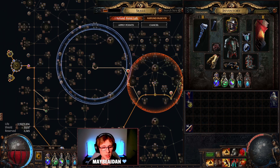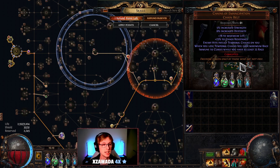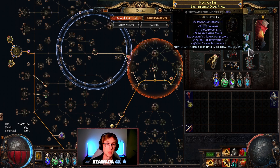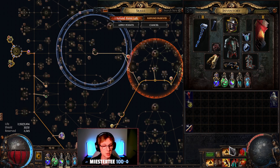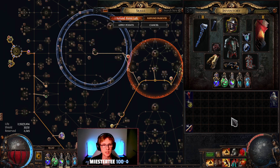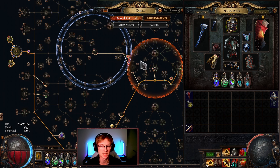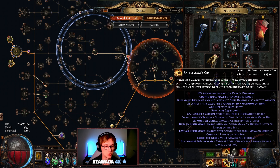Whenever our flasks are up it only costs rage because of a 25% reduced mana cost of skills during effect. The minus seven from our opal ring brings us down to zero with everything combined, meaning we only need to spend three rage when we use a skill. This is brilliant because we want to be able to spam our leap attack and battle mage's cry to get those big spell damage buffs on our attacks. Iron Will is the big one here — strength's damage bonus applies to spell damage as well as all your melee damage, meaning you're dealing a lot more damage due to battle mage's cry.